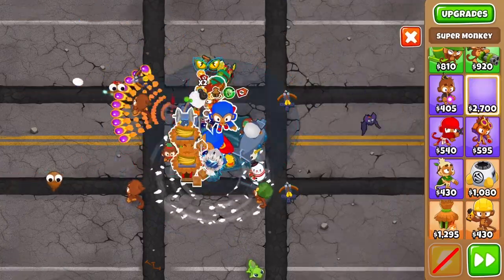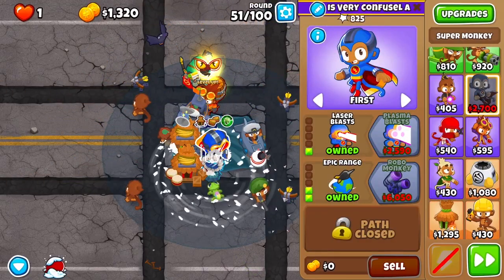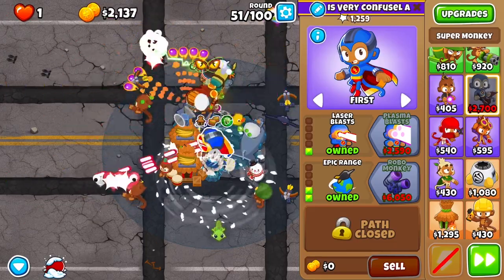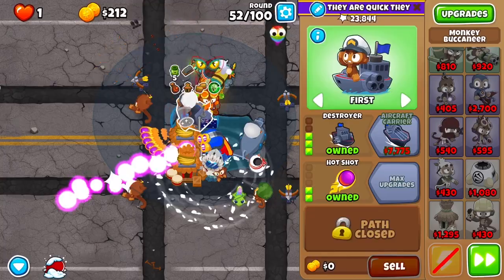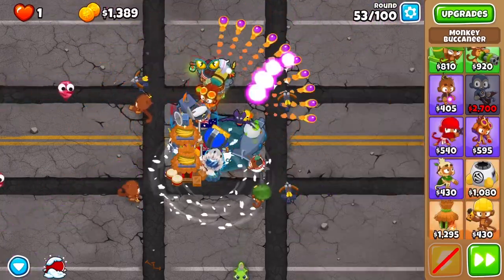I couldn't really beat round 47 — actually I think it was round 45 — because there's a weird thing with the purple bloons and hot shots. Obviously that would not happen if I had gone for the lead sniper, but that's all right. We got through it, then we get the two villages, the drums, and the camo — here we're doing pretty well.